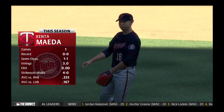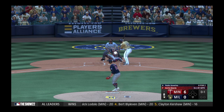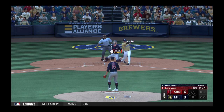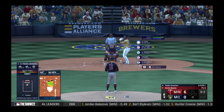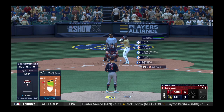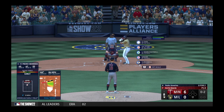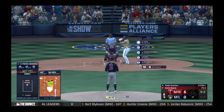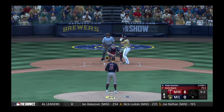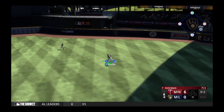On the mound now for the Twins — Kenta Maeda. He'll try to keep this big lead right where it is. He deals. Severino in the box — no balls and a strike. Next offering is fouled back. Here's the 0-2 — slice to right, can't get there, base hit. The last ten games or so have been anything but fun at the plate for him, so that one has to feel good. When you smoke a line drive into the gap like that — sure, home runs are king — but nothing makes you feel like a true professional hitter more than a bolt the other way.